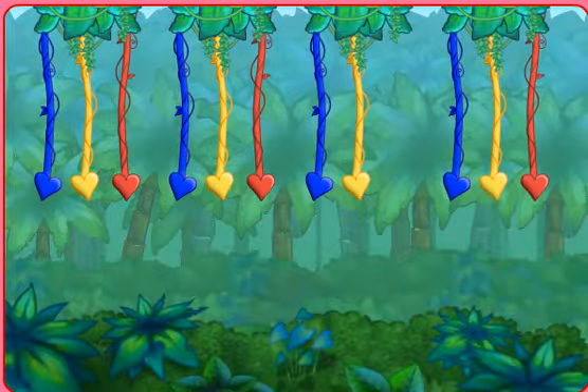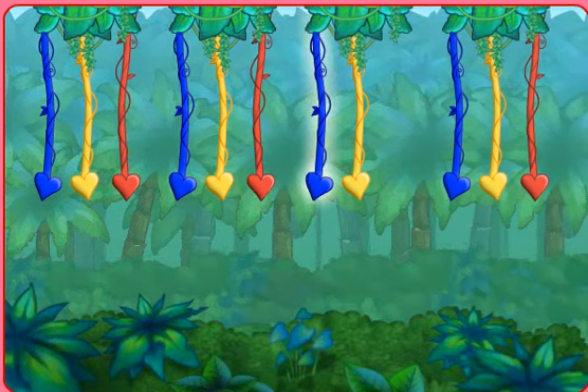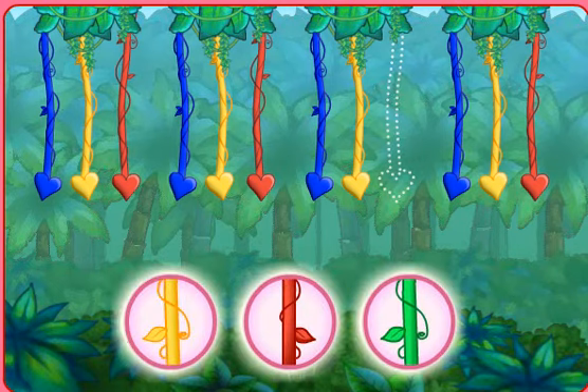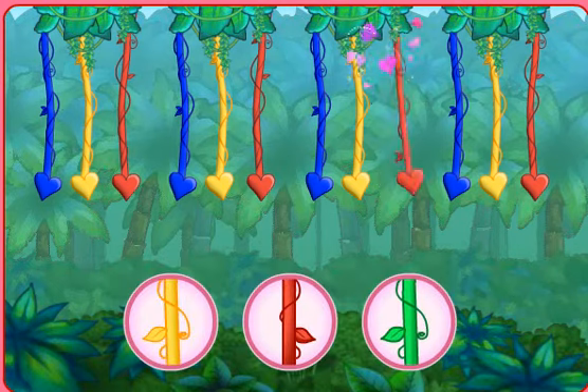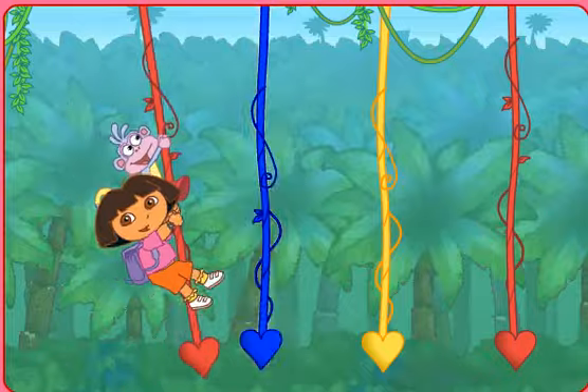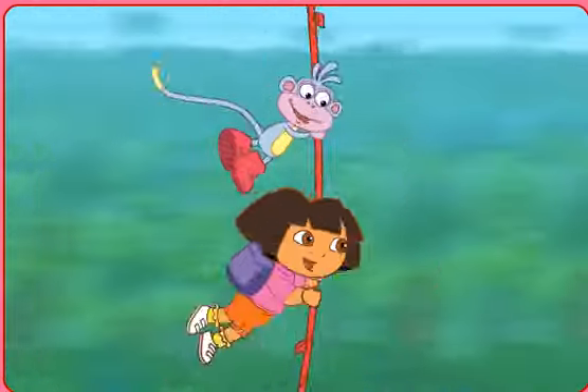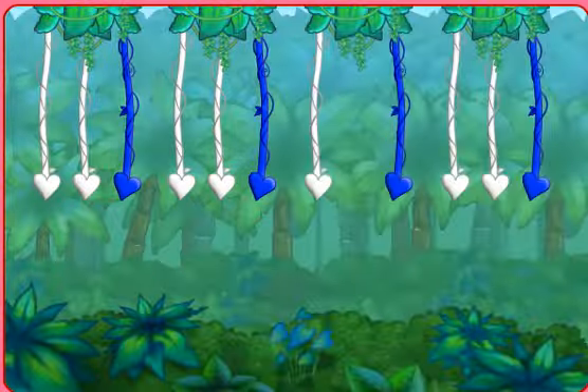Here's the next pattern: blue, yellow, red, blue, yellow, red, blue, yellow. What color's missing? Click on the colored vine that's missing. Way to go! Rojo — a red vine. It's time to swing. Click each vine. We did it! Nice work!